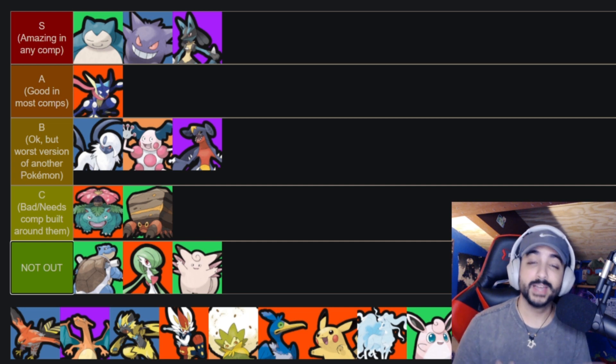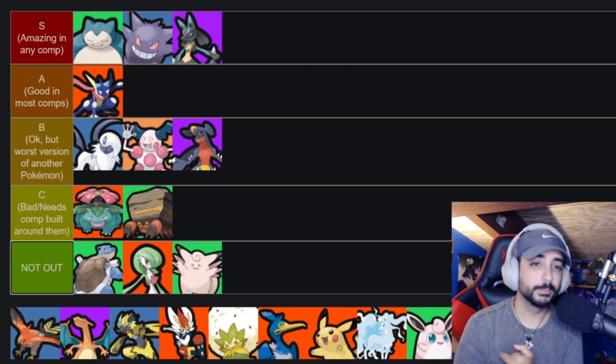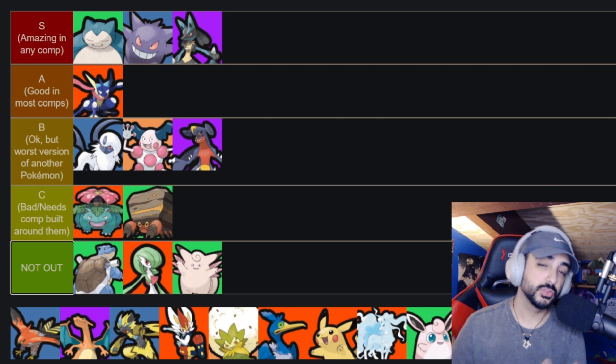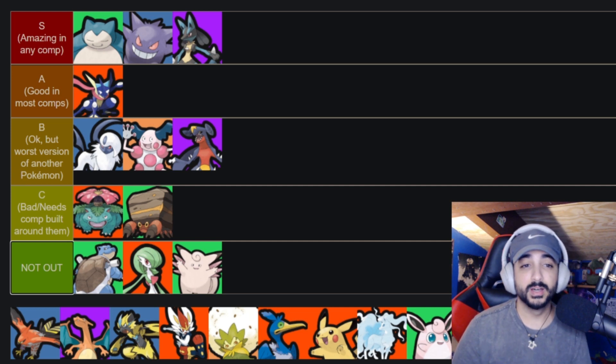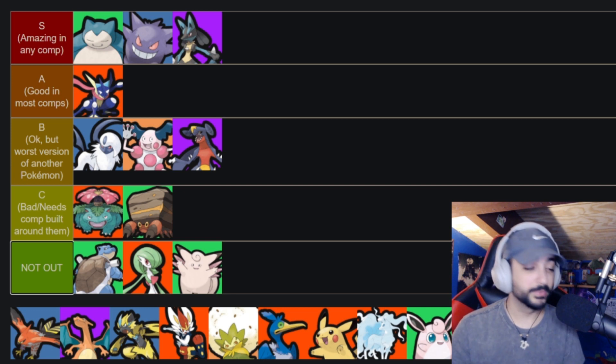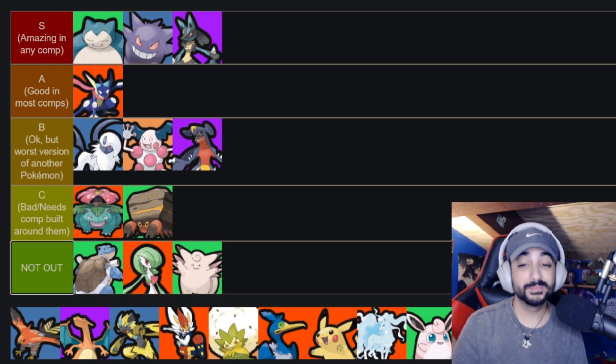Once Greninja hits level 7 — about two rotations of camps — he's good to go. You can't put him in lane because he'll get bullied and sharing XP really hurts him, similar to Garchomp. But unlike Garchomp, Greninja's power spike comes way earlier since he just needs upgraded basic abilities. You go in, spam autos, get that final auto execute, use Surf for the reset, and go again. His unite ability is solid — not the best but fine. His auto attacks and passive do the real work.